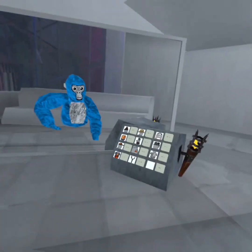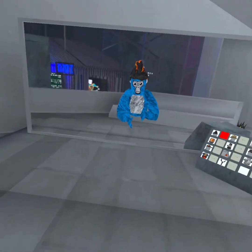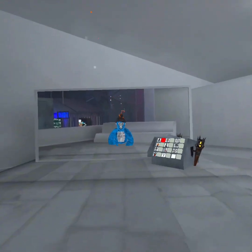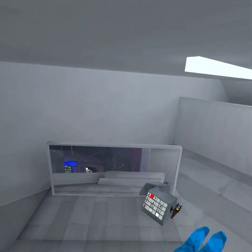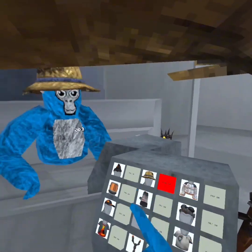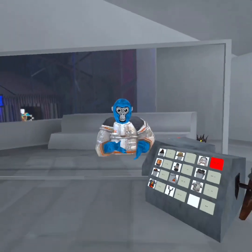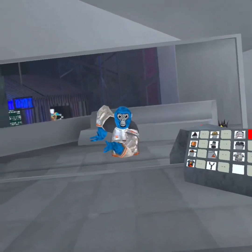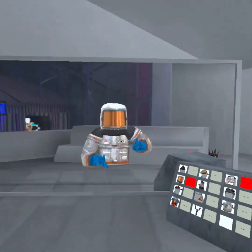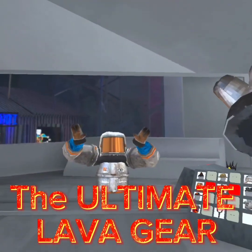We are back with some of the wearable cosmetics. This is cool — can't see in it, sadly, but it looks so cool. It has a little lava and smoke coming out of it. Then a little burnt safari hat, I guess. I don't really know what this is called, but it's something for like lava scientists, I think. This is the full suit — yeah, you can't stop me now. This lava ain't gonna touch me.